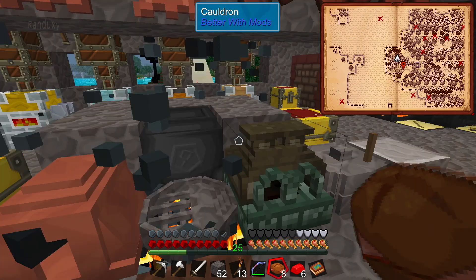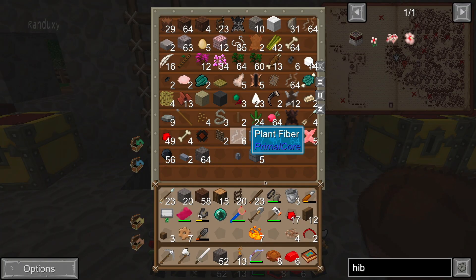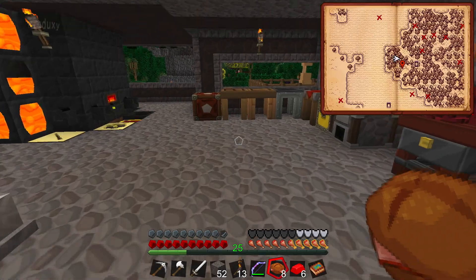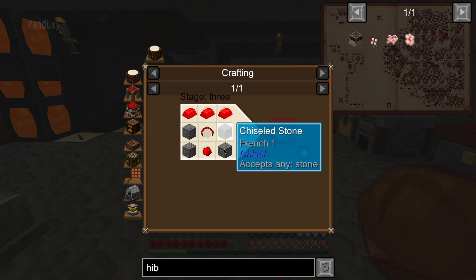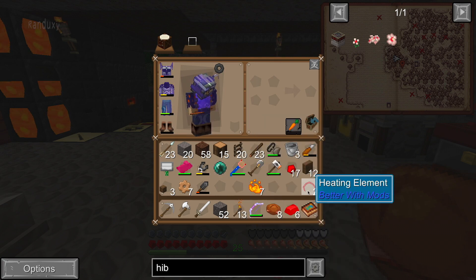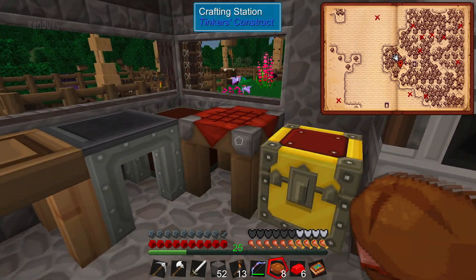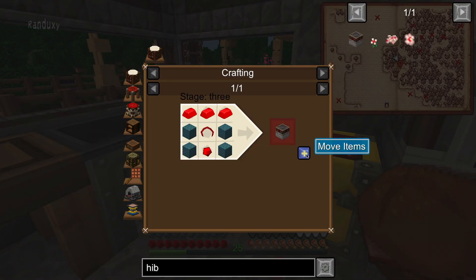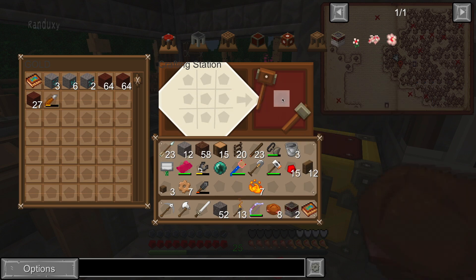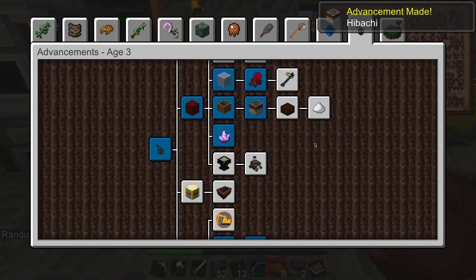They do stack. Let's put the twine back. The hibachi recipe: stone, redstone, string - we should have enough stone in here - redstone and the string heating element. So we should be able to make two hibachis. Yep, there we go. Advancement updated.